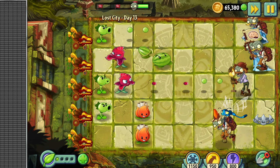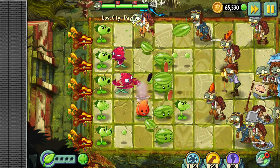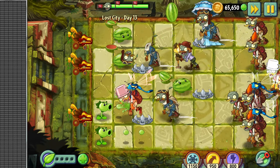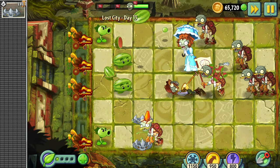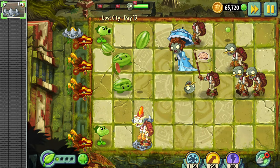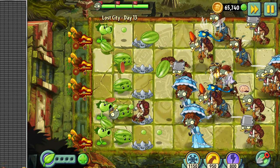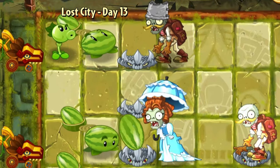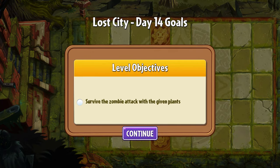Day 13 – That was an interesting conveyor belt level. I easily completed it with all the given plants. But then I realized this level could be beaten with only PvZ 1 plants. I spent more than 30 minutes to complete it without the PvZ 2 plants. That was quite challenging. On the 5th attempt, I finally managed to finish it and was really happy about it. Now I was sure we could continue our challenge.